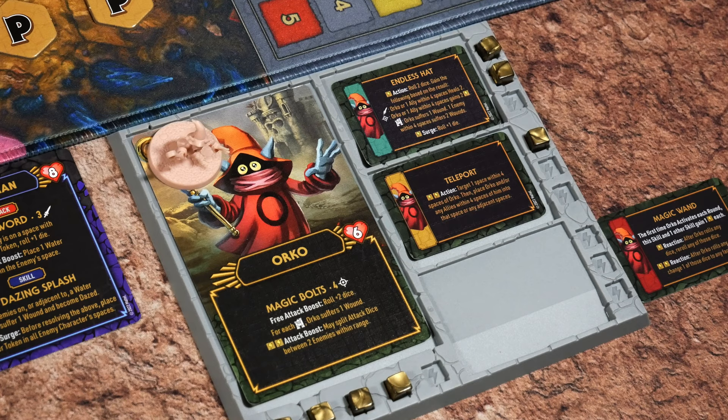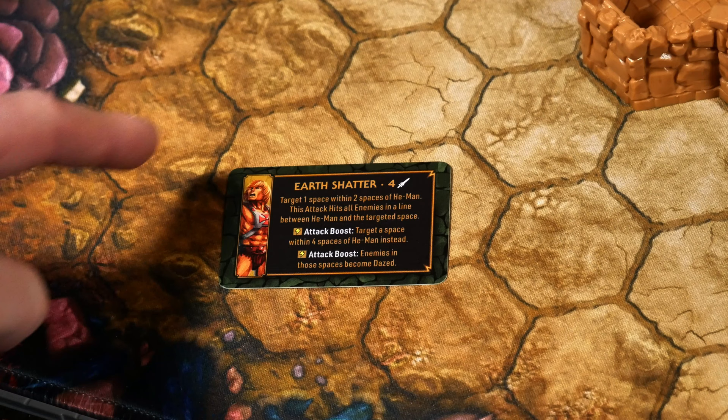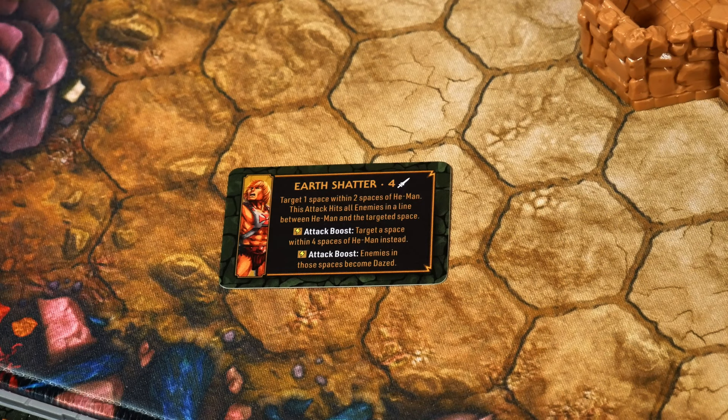To track KOs more easily, I'll use a ten-sided die in the corner set to one — if it ticks to three, we lose. Now let's select He-Man's yellow skill. Deflect costs one power as a defense bonus: roll all three dice, gain armor for each power sword and castle, and the attacker suffers a wound. The opposite side is Earth Shatter: a four-dice melee roll targeting one space within two spaces of He-Man, hitting all enemies in a line. Attack boosts let you extend range to four spaces, and enemies in those spaces become dazed.